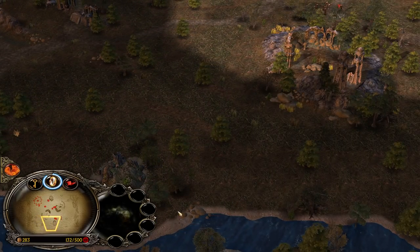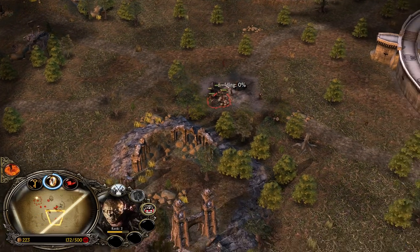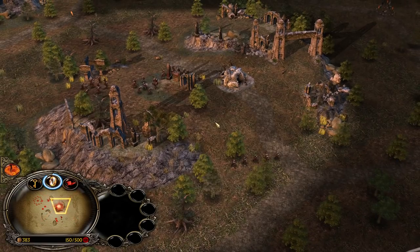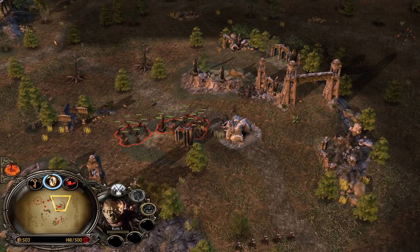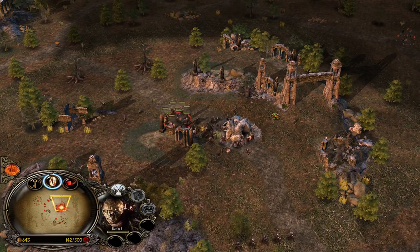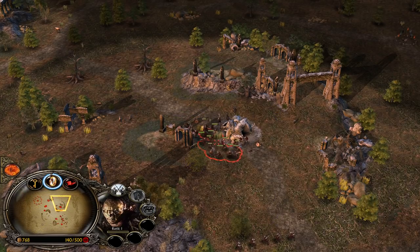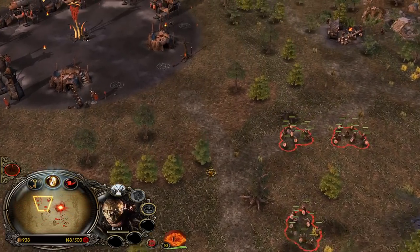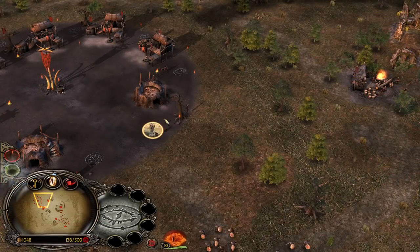We have a bunch of settlements on this map and also a bunch of creeps. Level 3 Orcs — once they are able to attack the farm, they will be able to take it down way, way faster. Let's focus down the lair exclusively. When it comes to destroying a structure in Battle for Middle-earth 1, you want to make sure to surround the structure — this way you can maximize your damage output. In the meantime we are getting more and more Orcs. We have a lot of money, and we now have one power point collected — let's pick up Tainted Land.